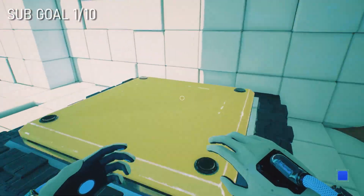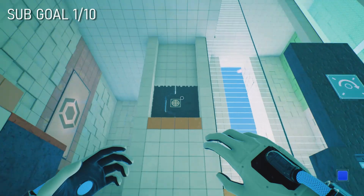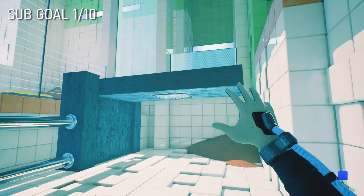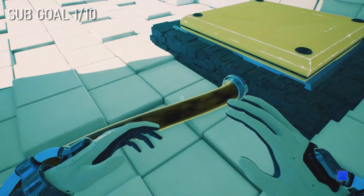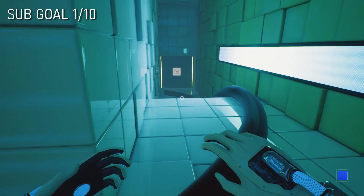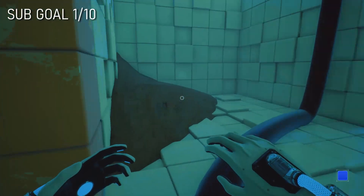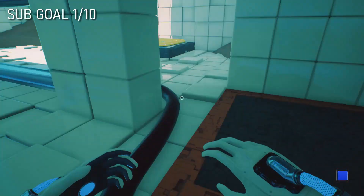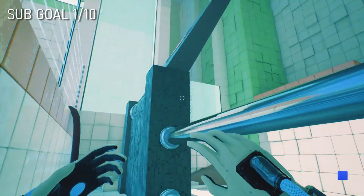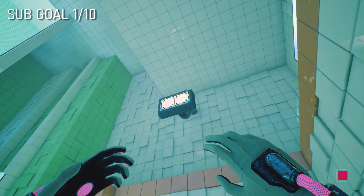Okay let's see what we need to do gamers. There's one over here, there's one over here, there's one thing over here. And there is another switch over there. Okay gamers, how the heck do we do this? Greenie, let's try that.